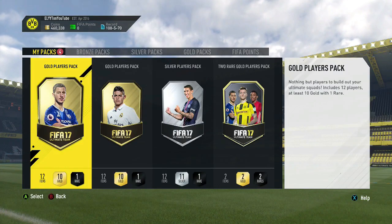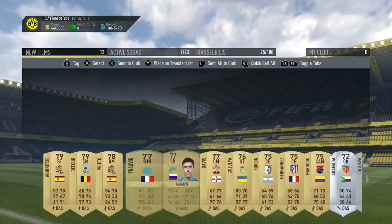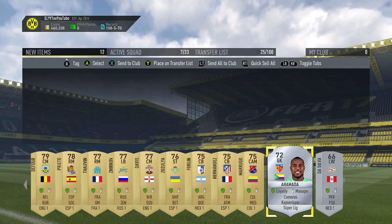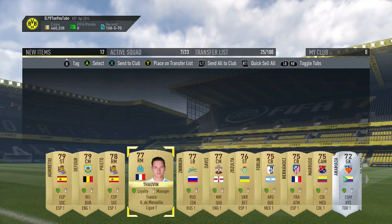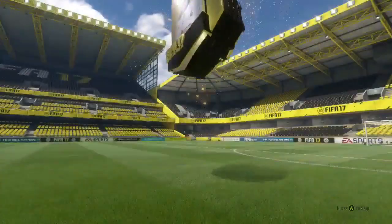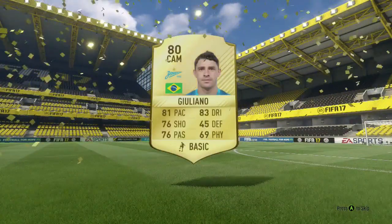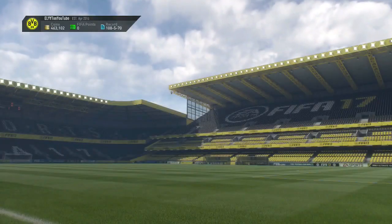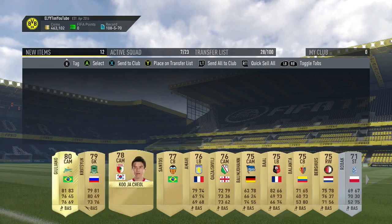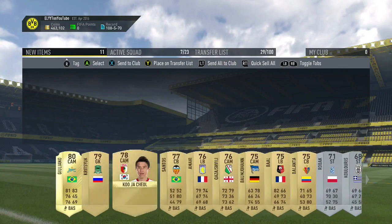For the 17.5k packs, they act as 25k packs except you only get one rare player rather than three. In the first one, we didn't even get a high-rated rare card over 79 — possibly got a silver rare, which is absolutely ridiculous. Horrible pack. For the next 17.5k pack, we get a rare gold card — it's going to be Giuliano, a CAM from Zenit. I used his inform earlier this year and it wasn't amazing but not bad. Also got somebody from Eredivisie going for around 1,000 coins.